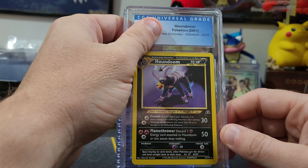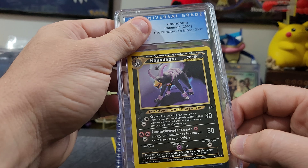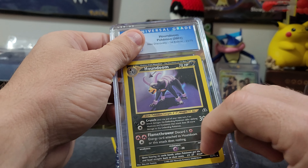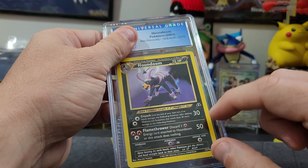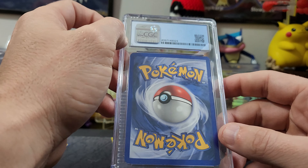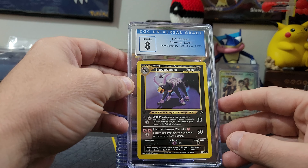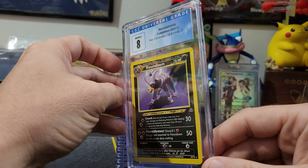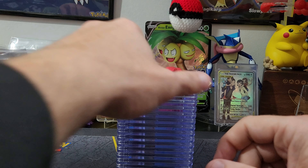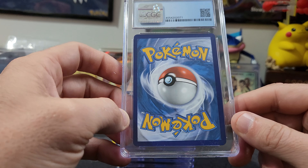Got a Houndoom here from Neo Discovery — looking pretty clean on the front. I believe that's First Edition right there with the black stamp. Definitely a cool card all around. I really like Neo Discovery and Neo Destiny — the Houndooms are really cool. An eight on that one! Houndoom has a small but dedicated following — the guys who like dark Pokémon really gravitate toward Houndoom.